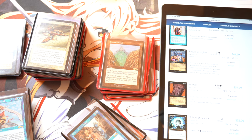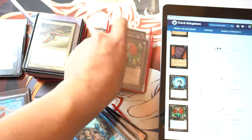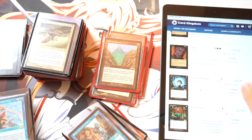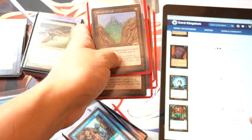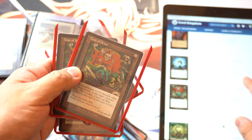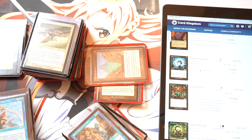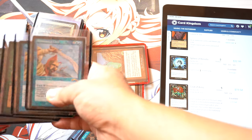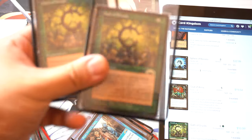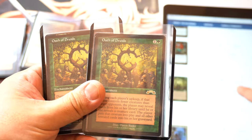I noticed this didn't have too many cards. Spear of Resistance — we have three of those, and they have six available. My cards are basically near mint. Coat of Arms — there's only one, so maybe I can do the EX grade. Coat of Arms, and then Oath of Druids. One of my favorite cards from back in the day.